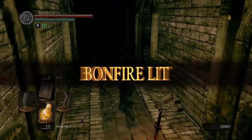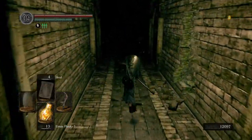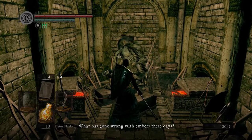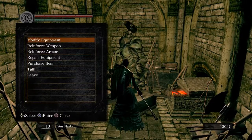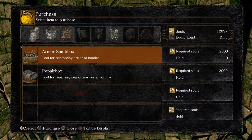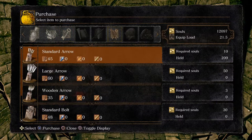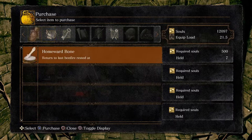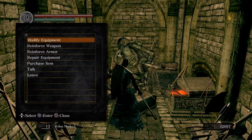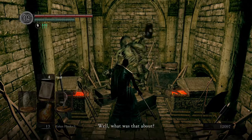Which we're not going to rest at. Here's this blacksmith. And you can buy some stuff from him — homeward bones, titanite shards, the armor box, or repair box. He has arrows. But the big thing he does, like I said, is fire and chaos weapons for ascension.